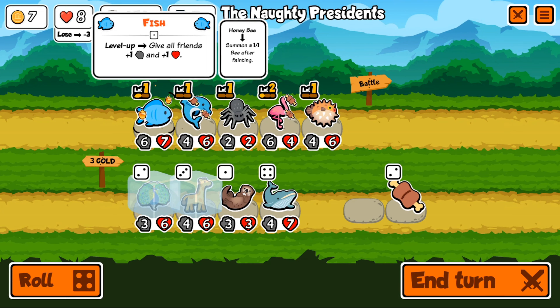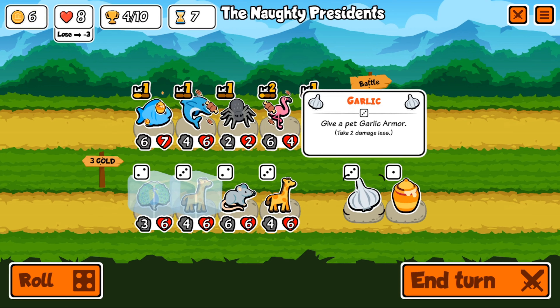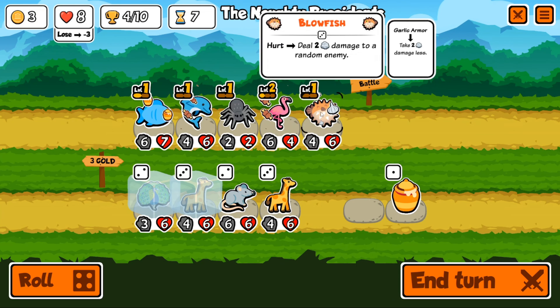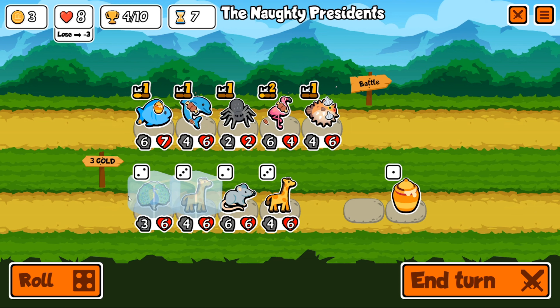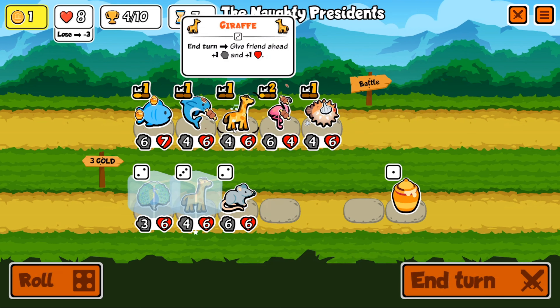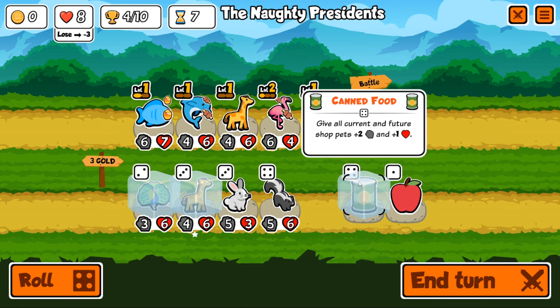I kind of want to get rid of the fish or the spider at this point. We re-roll and find two giraffes and a garlic armor, which is pretty good — we'll give that to the blowfish, so he takes two less damage. We're hurting on turn seven. We'll sell the spider and buy the giraffe, then re-roll again and freeze the canned food to buff our shop pets even more.